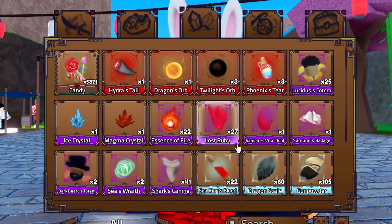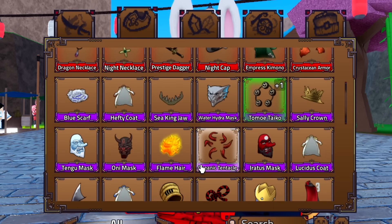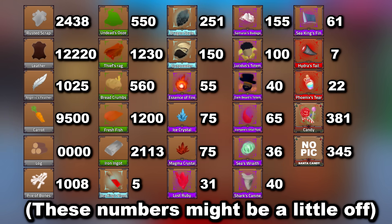Now for the explanation of why I've been over-trading for resources and over-AFKing: you can also upgrade accessories, and they happen to be a tiny bit more expensive than swords. Here's roughly how many materials I needed for swords versus accessories - the main difference being seeking fins, hydra tails, and phoenix tears. Those alone would cost almost 80,000 gunpowder worth of AFK just for that. So that video is going to take a very very long time - probably after the next update. I'll slowly be working on that video for the next two months or so.